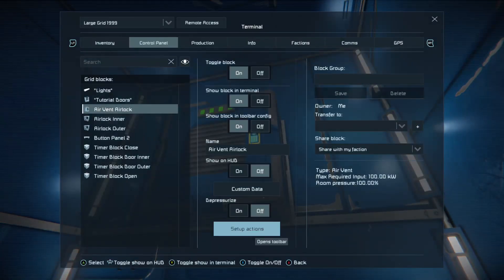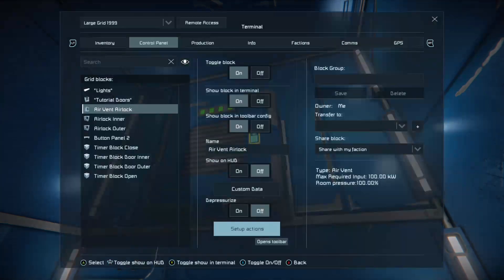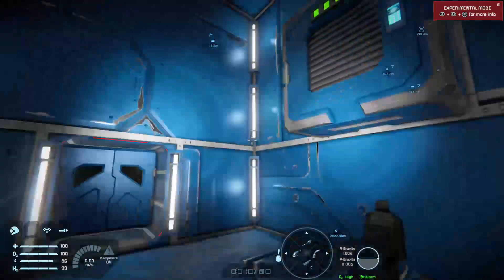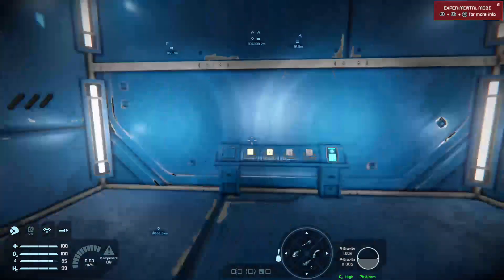Going into the setup actions and looking at the bottom, you'll see that when the airlock is pressurised the rotating light is off, and the second box means when it's depressurised the rotating light is on. How do we control these airlocks? With four timer blocks.